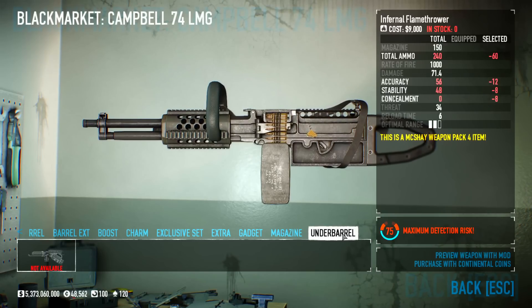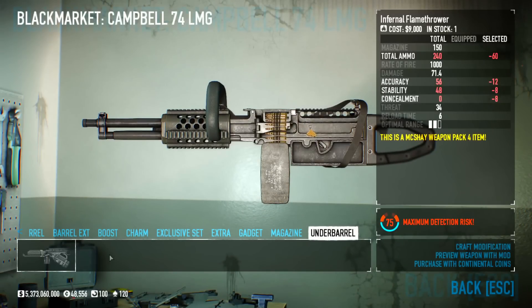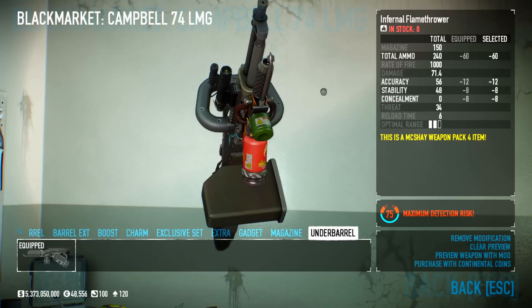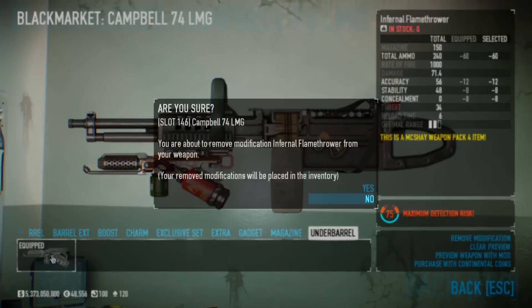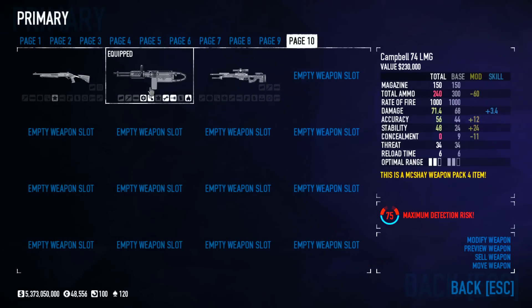This last attachment is the under-barrel — an under-barrel flamethrower. This is actually a new feature for Payday 2. There are no modifications for it; you just add it to the gun and that's it. This thing is genuinely fun to play with. So the shotgun and LMG overview is done; next is the sniper rifle.